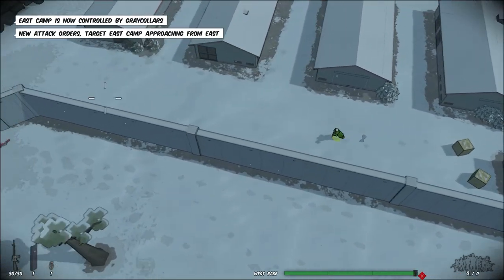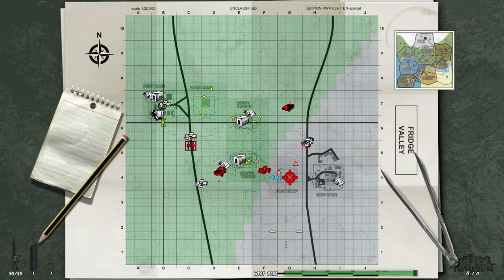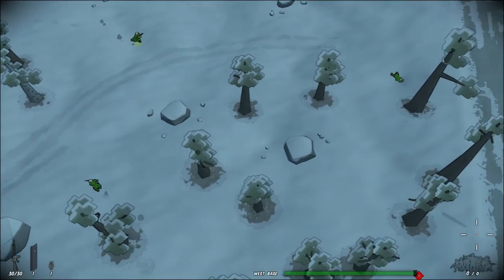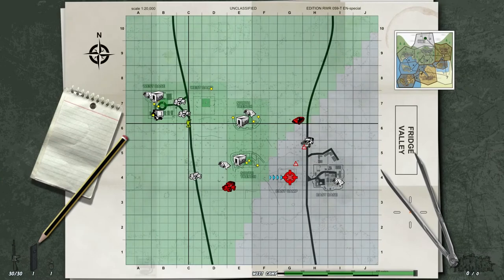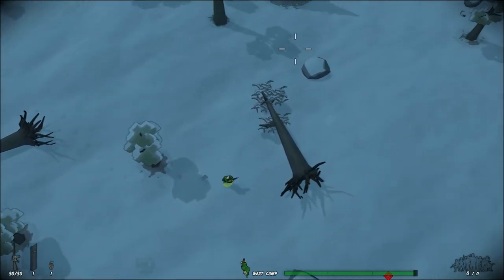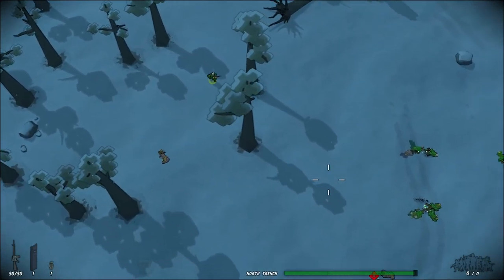Once you gain rank and have your own platoon, you don't have to follow the same objective your other units are pursuing — you can go after different objectives and capture them independently. As you survive longer, you also get encouraging messages on the right side of the screen like 'Nice combo' and 'Way to go, soldier,' which is fun, especially when you've racked up a lot of kills without dying.